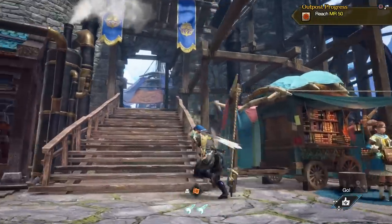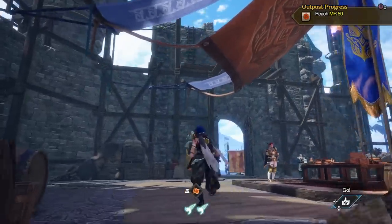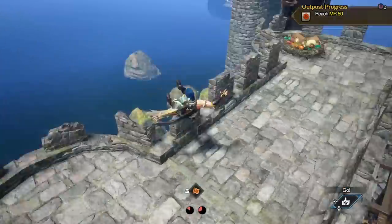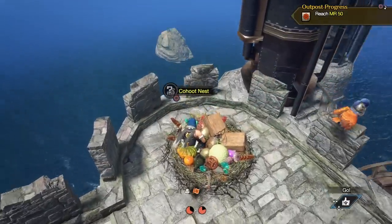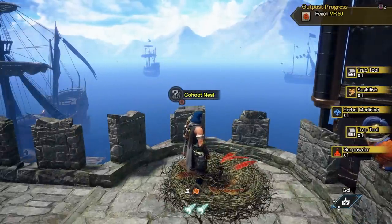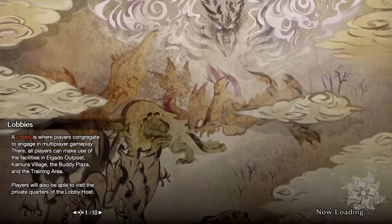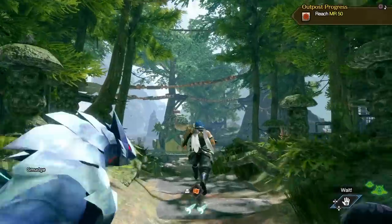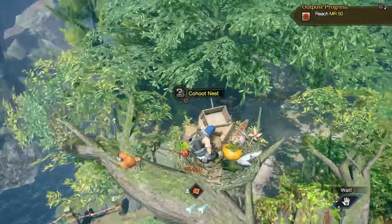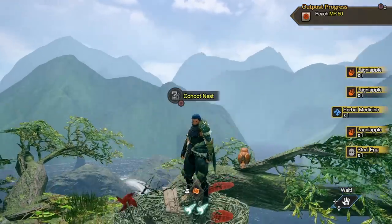Another detail you should know about is the nests. In the main area where you're talking to some of the main characters, there's a ladder up there. Use two wire bugs to aim up and you'll come to the top where there's a nest. When you use the Kohut nest it gives you a bunch of items, and it restocks after you do a quest. Similarly, back at the original buddy plaza, climb the tree to find the other Kohut nest — also full. Every four or five quests you can loot both and get a load of useful items.